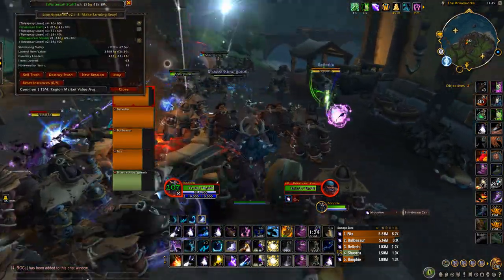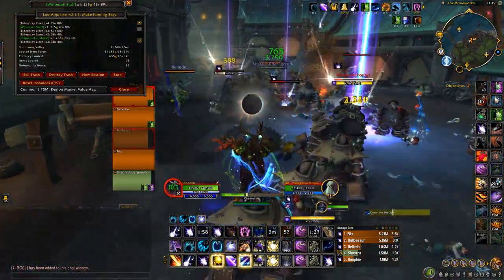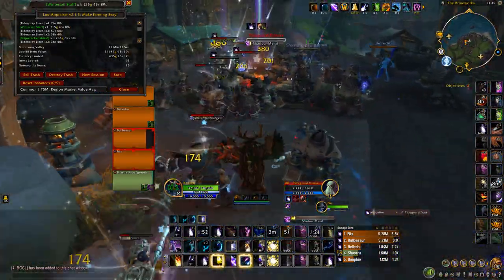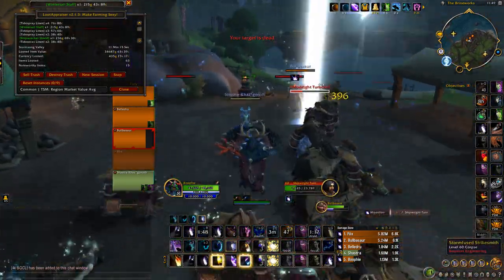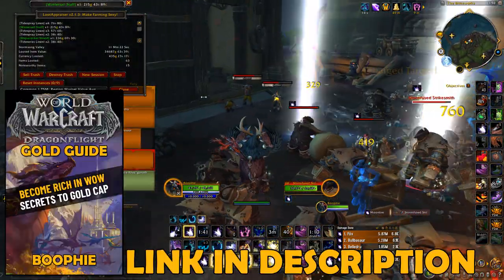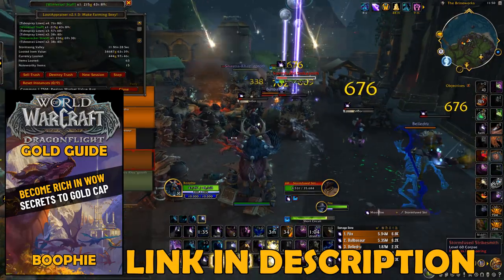This macro I mentioned is a must-have — very useful for this farm. Spam it as you run around, use the Moonfire macro, and keep your Starfire up as it's great AOE damage. Damage output matters here since they are level 60 mobs, but once you're level 70 they'll die a lot quicker. If you'd like more gold making guides, tips and tricks, my gold making guide is linked below.